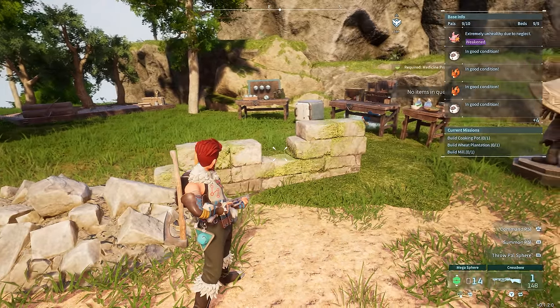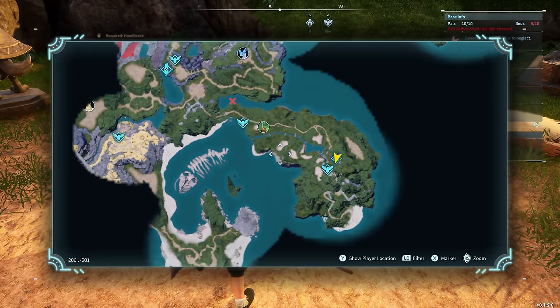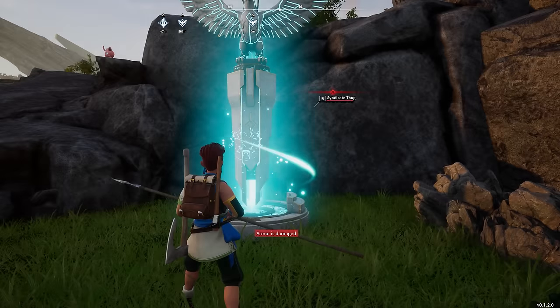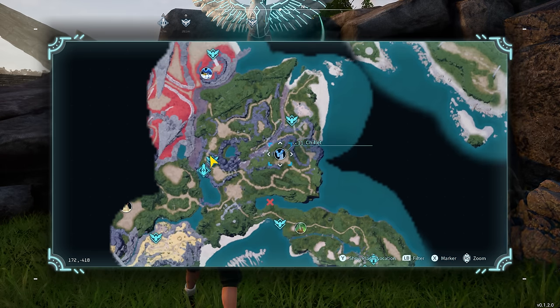We have 14 mega spheres and 29 power spheres, which should be enough. I quite like the look of this Chillet - I have not captured one before and I fancy capturing it now. I believe it's in a dungeon. We haven't really touched dungeons before in the videos.